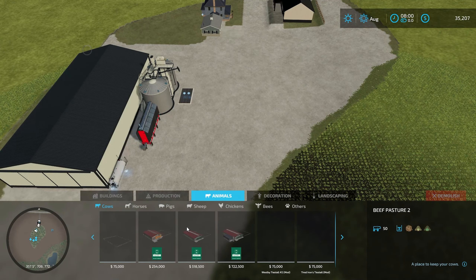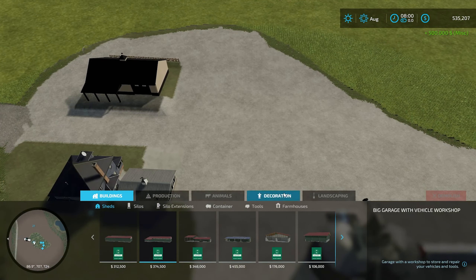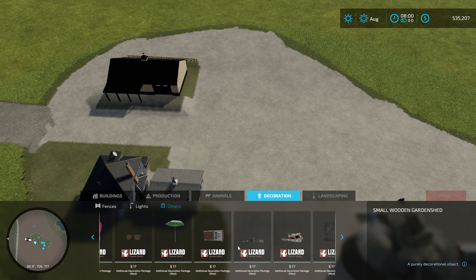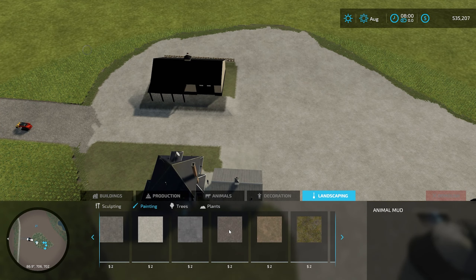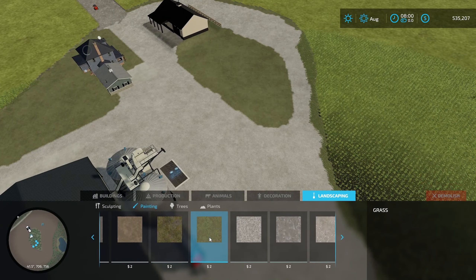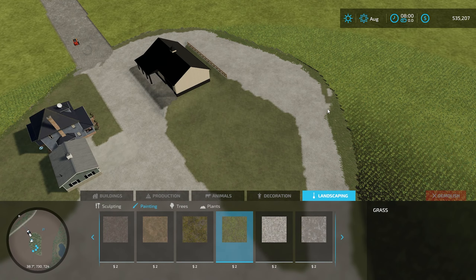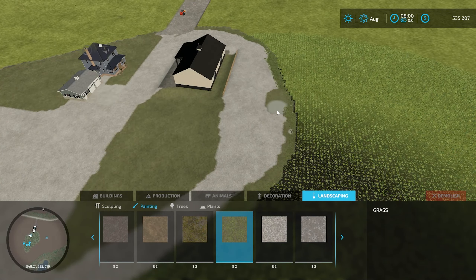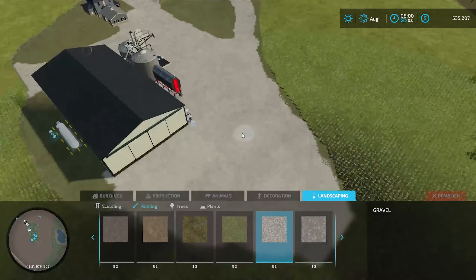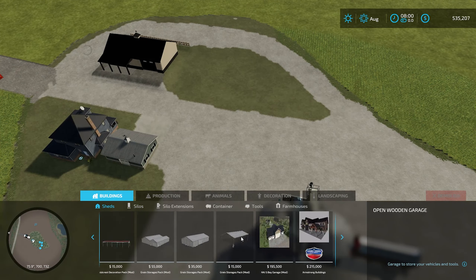I thought for a second about making this a pig farm, but it was just too close to the house, so I gave up on that pretty quickly. Since the animal pens didn't really fit my theme, I decided to just turn this into a grass area. I'll show you what I'm going to be adding here in just a second, so stay tuned. I really wanted to keep this lane in the back as a trucker's lane to get grain to the bins and out, and have a loop.